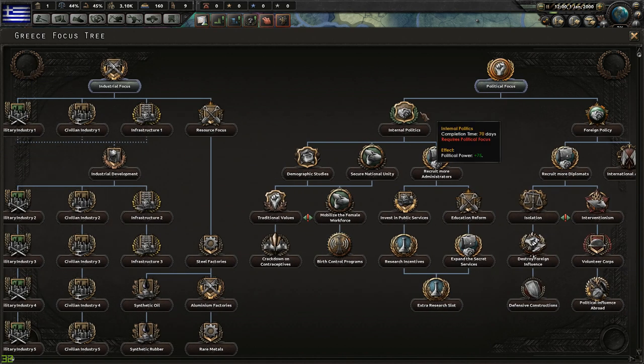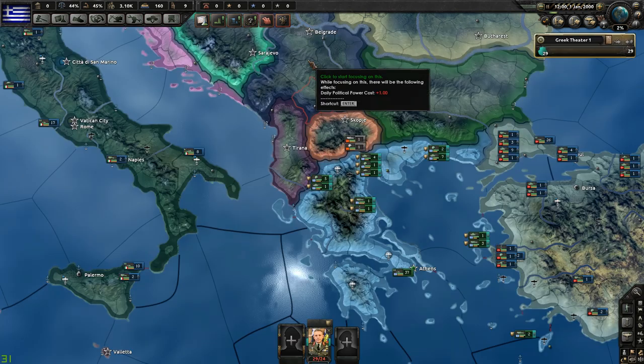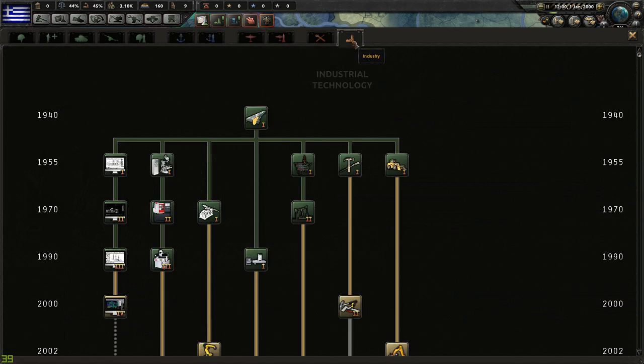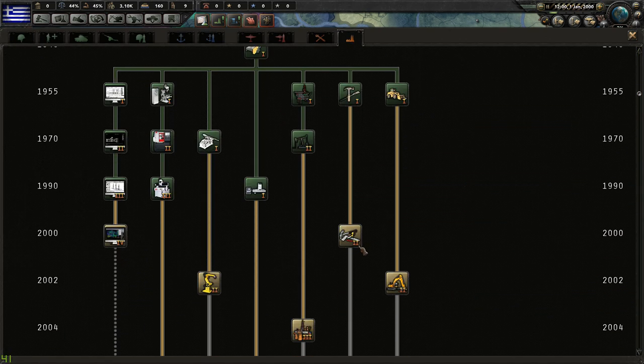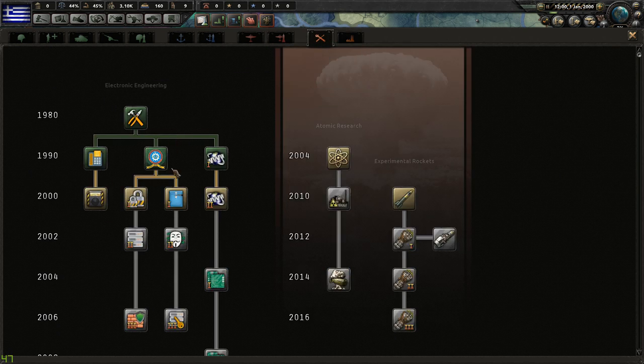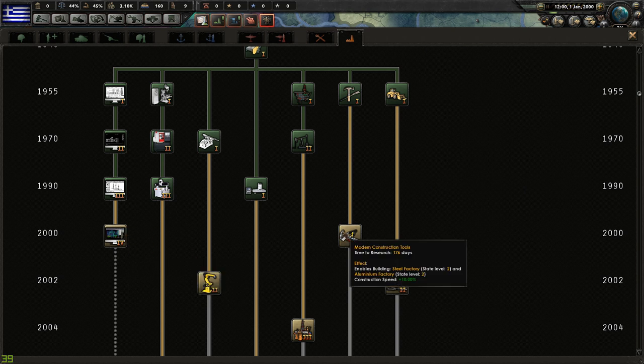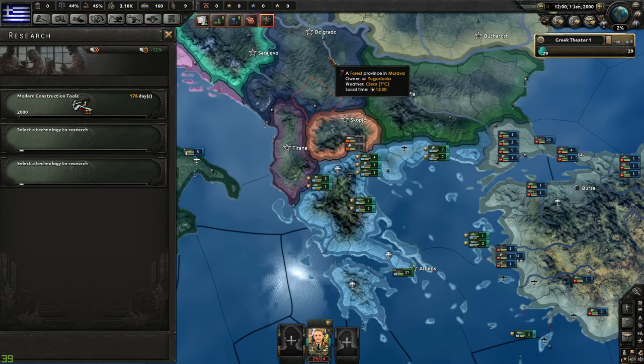Actually, we're going to start with industrial focus and work our way down — completely focus on what's going to allow me to build up my industry and eventually produce on a large scale. Of course I'm going to need manpower for that. There's a construction speed +10% bonus here, so that'll be helpful.